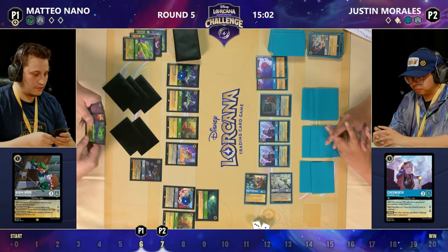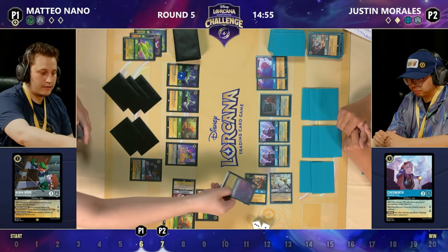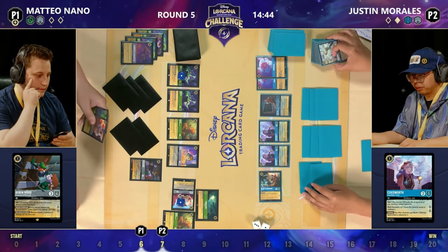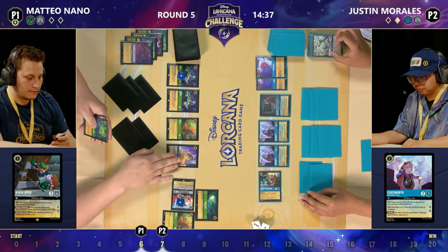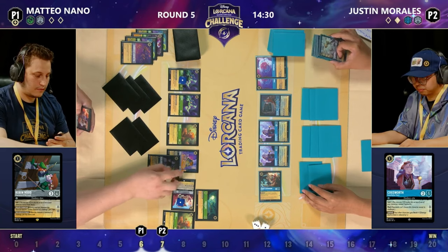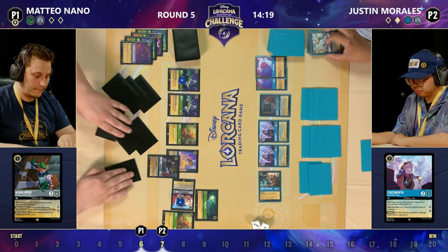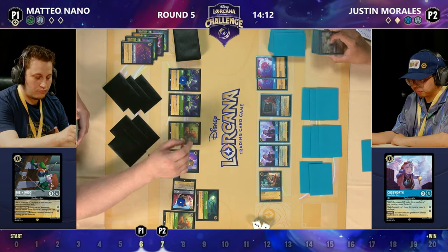Justin has already discarded one Lucky Dime — he had to discard one earlier because of the Bucky — but Lucky Dime is not the worst thing to be discarding when you are running Tamatoa. Tamatoa on play and when questing will get you an item card back from your discard. We see Strength of a Raging Fire come down — at this point that's a phenomenal card: deals one damage for each character you've got in play. If you've got six or seven characters, that is the force of a great typhoon — seven damage from Strength of a Raging Fire. A huge amount of damage on the Tinkerbell.